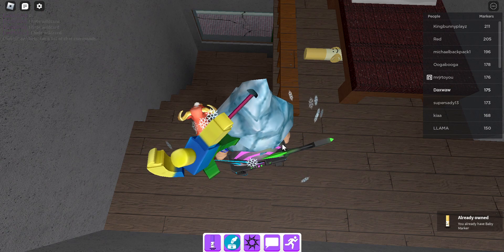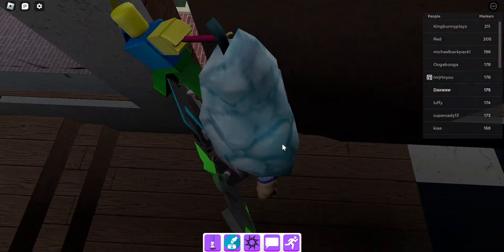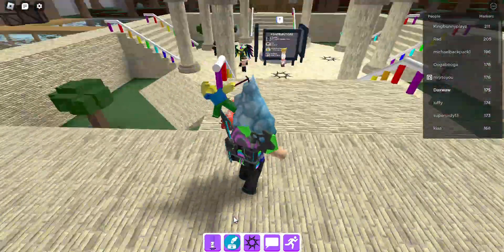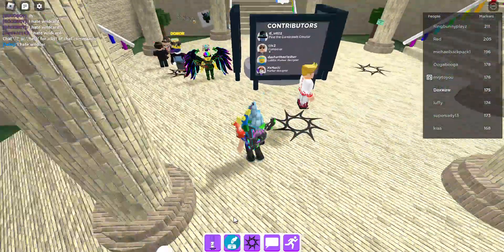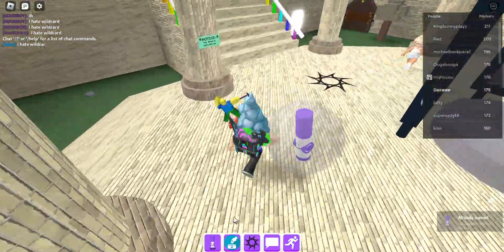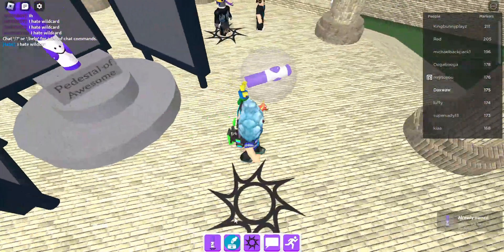Next one we got is the ball marker, right here. It's again at spawn — ball marker. It can be pushed around by players. It's a pretty cool marker.